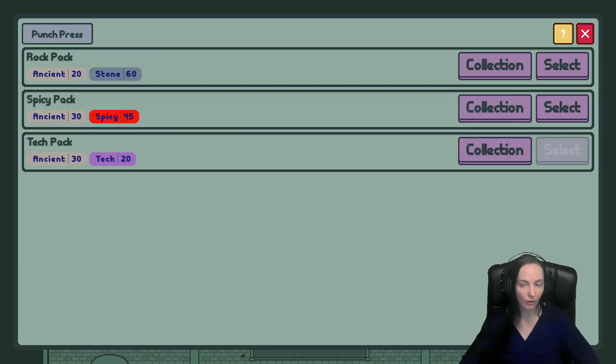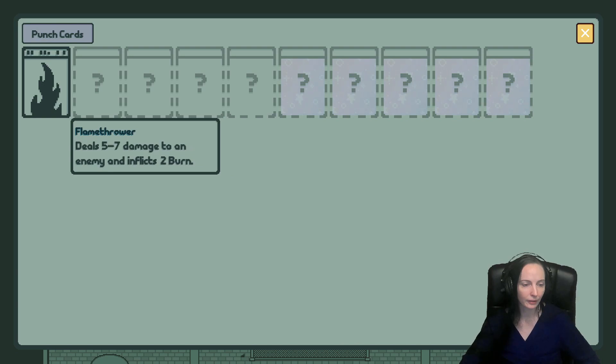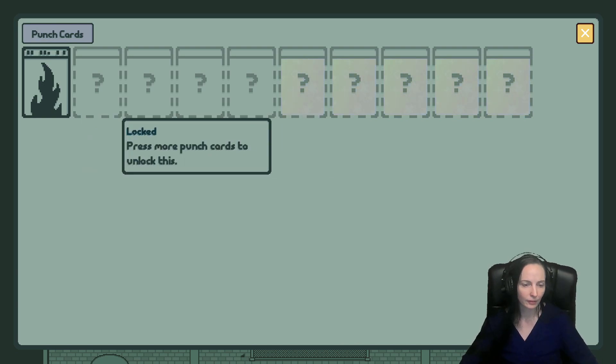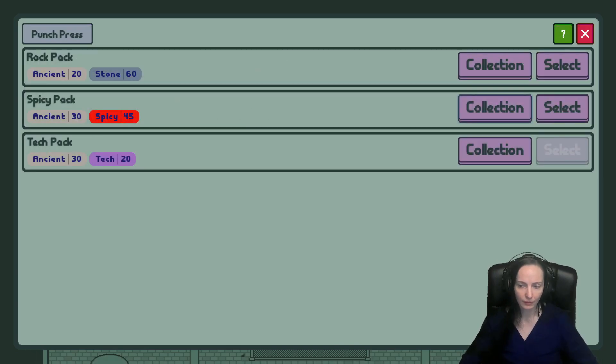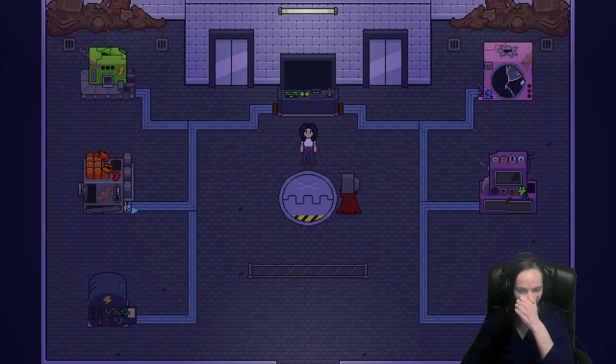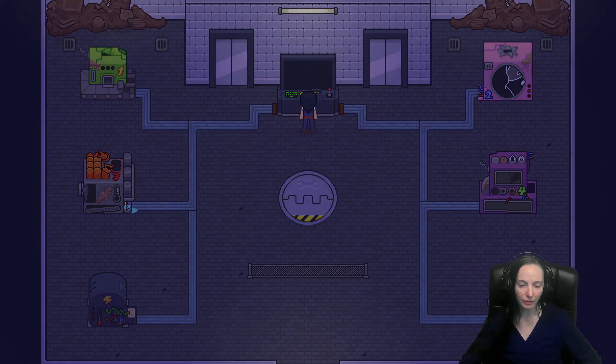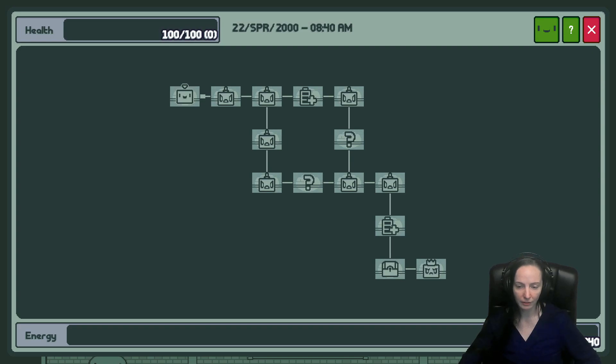We can press new cards — ooh, a spicy pack! Alright, let's get back. Strike a pose! The little robot says 'I'm leaving everything to you, friend.' Let's do this.